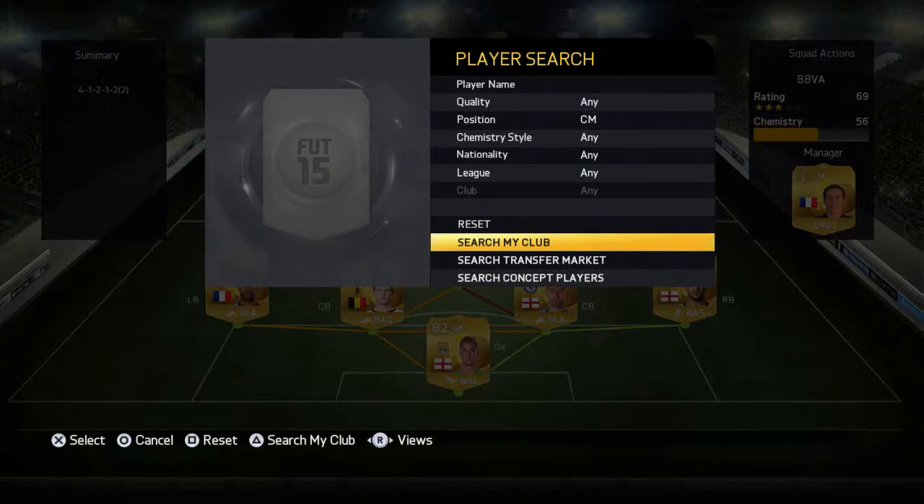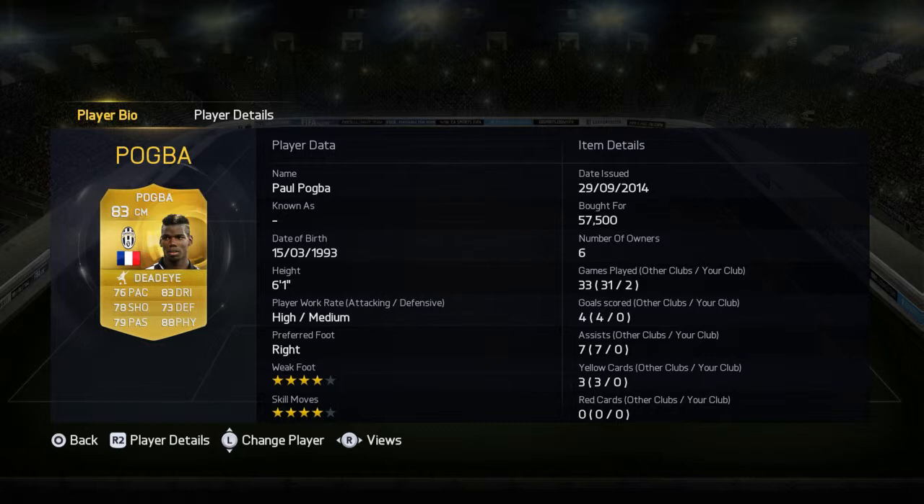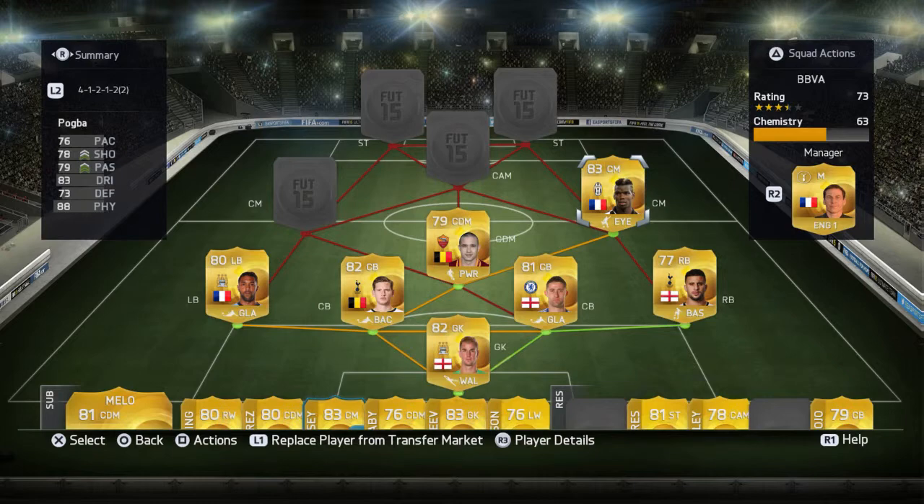Our first center mid is going to be Paul Pogba. I paid 57k for him. He's a good player, has a very good long shot and amazing strength — 88 physical, one of the highest in the whole game.